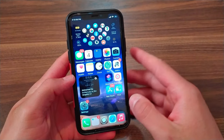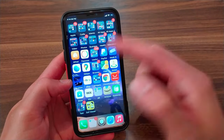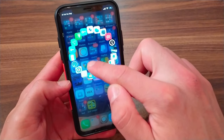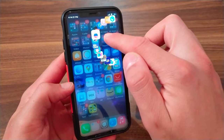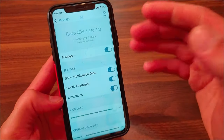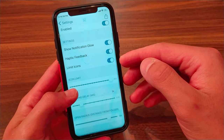The next tweak is X2, for iOS 13 to iOS 14. This tweak will allow you to open apps from folders quickly without having to open the folder. It gives you a beautiful animation when opening apps from folders. From the settings you can customize the tweak and change the number of icons you want to see.